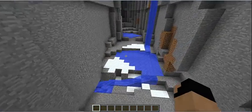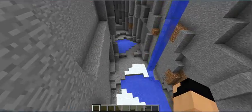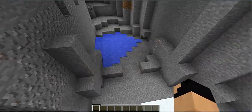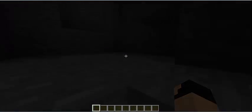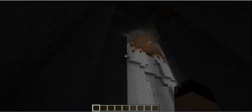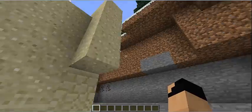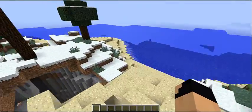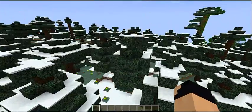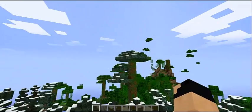That's pretty much it for the seed showcase — there's a ton of iron. I don't think there are diamonds; it does not look like there are diamonds. That's pretty much the seed. It's quite a nice seed with a good landscape, but I think this ravine is the highlight of the seed, and it's right next to your spawn. You've got a nice forest here and a jungle here — a dead jungle.